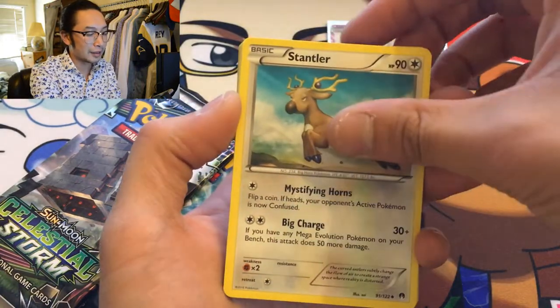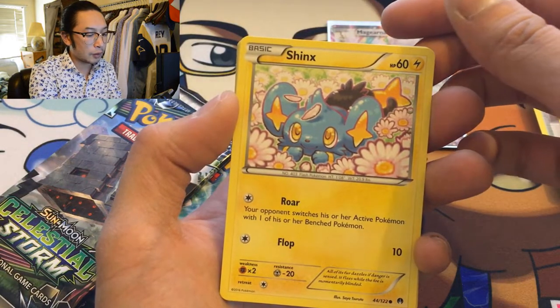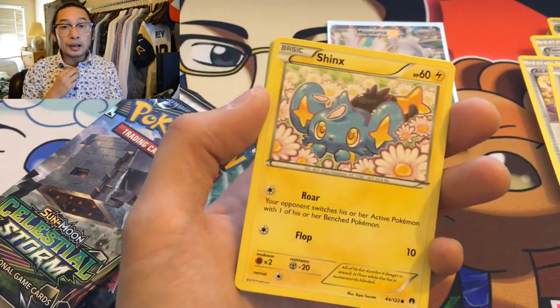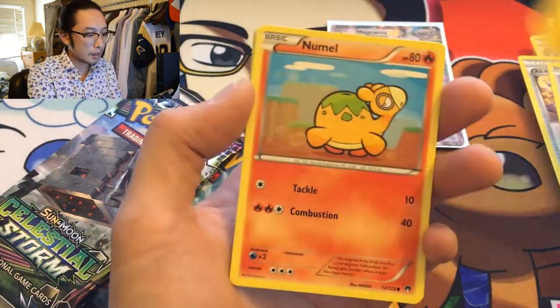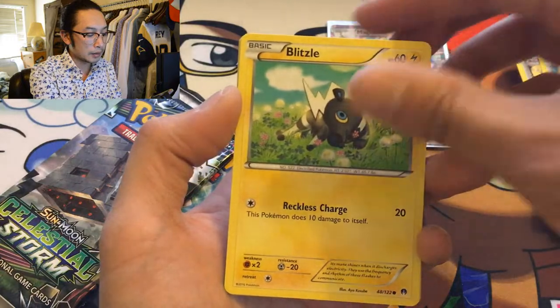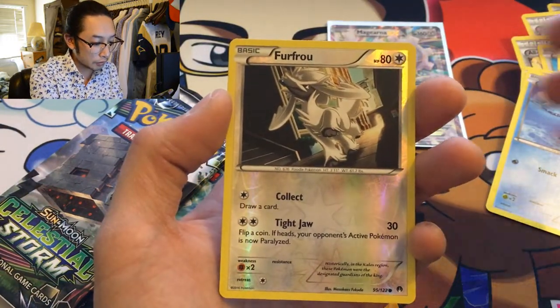Tier, All Night Party! I'm not much of a partier. Stantler, Ducklett, Shinx, Floette — look at all the flowers! Shanks, Rumblee, Blitzle, Staryu — reverse holo Furfrou. Not a rare.